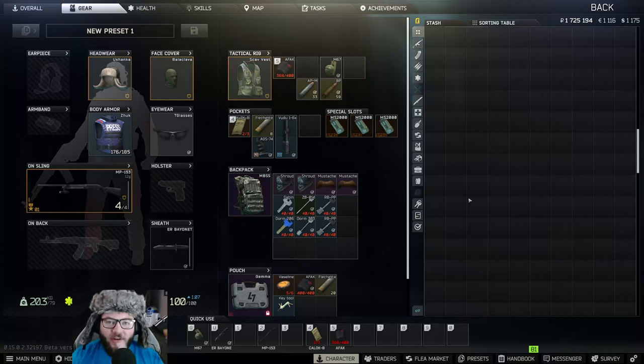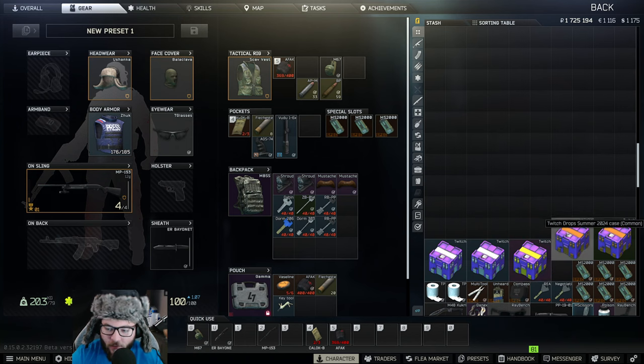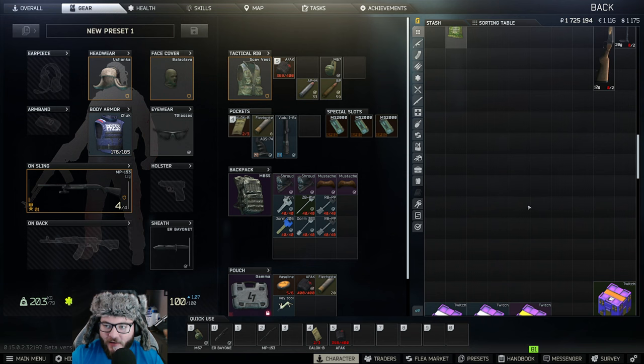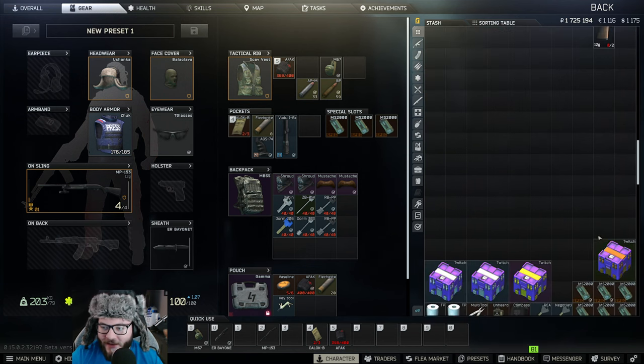Hey guys, welcome back to an Unknown HD video. Today we're going to be talking about the Twitch drops we've been getting, and we're going to do a little review on the drops we've received. So this orangish color is a common, the white color is rare, and then the epic one — which is technically the legendary — is just epic. We'll go through the commons and see what we got here.